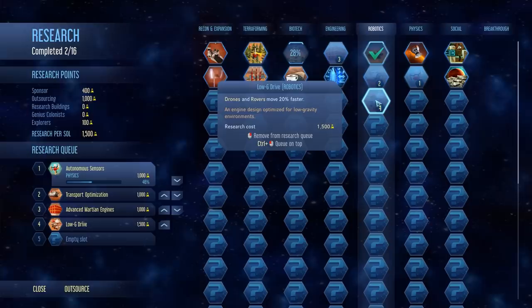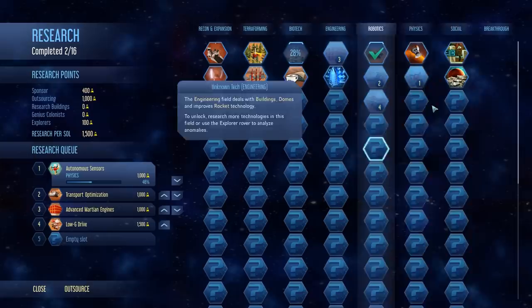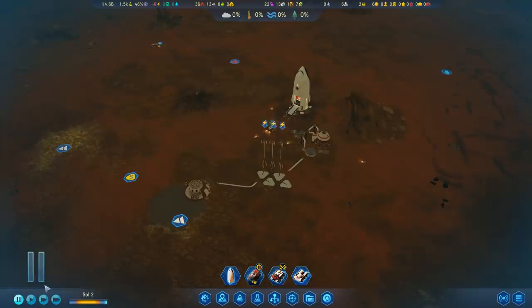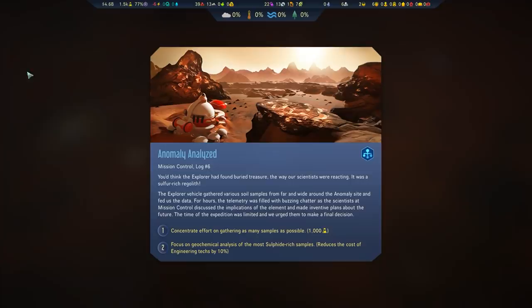The autonomous sensors are going. We found out that drones can move faster. Personally in the early game, I find robotics to be the best research, followed by engineering and physics on roughly the same level — it depends on what you have in the area and what efficiencies you need. But once we start thinking about colonists, biotech and social research are fantastic. Often overlooked, often underestimated — you need it. It's so good.